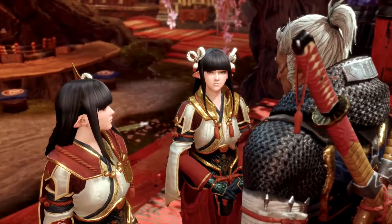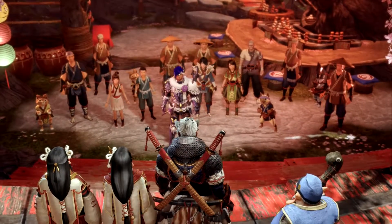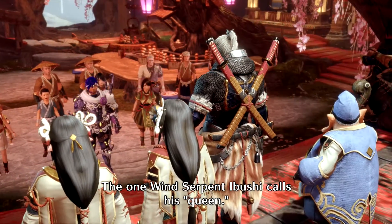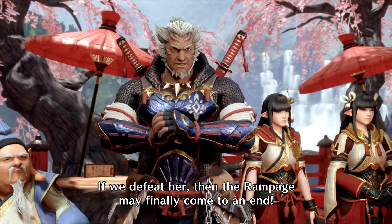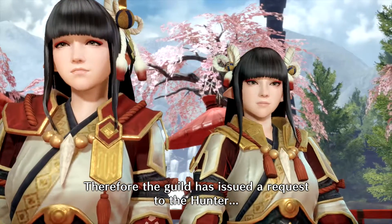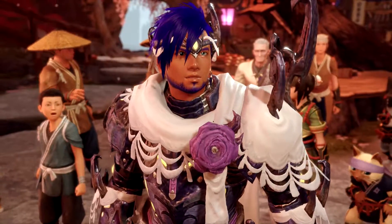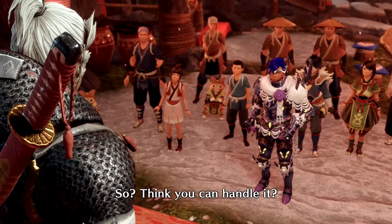Go assemble the villagers. We have discovered the whereabouts of Thunder Serpent Narwa — the one Wind Serpent Ibushi calls his queen. If we defeat her, then the rampage may finally come to an end. However, the hunters dispatched by the guild to dispose of Narwa have all been completely wiped out. Therefore, the guild has issued a request to the hunter responsible for defeating Ibushi. Yes — you, hunter. Think you could handle it?